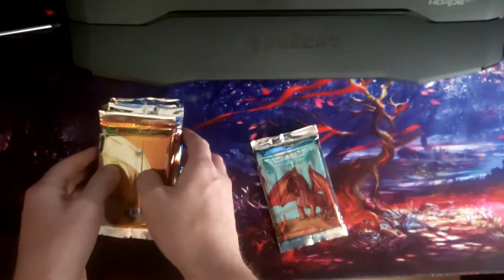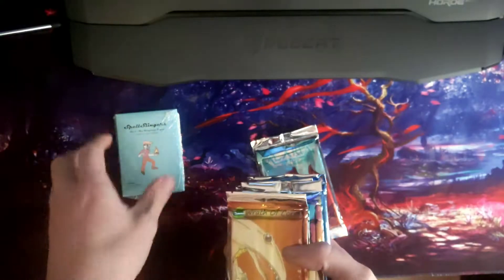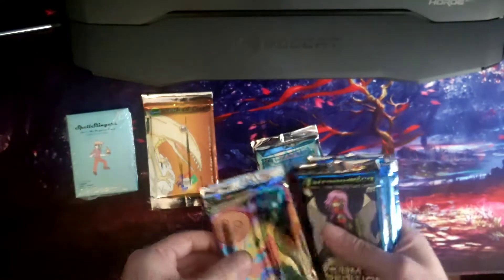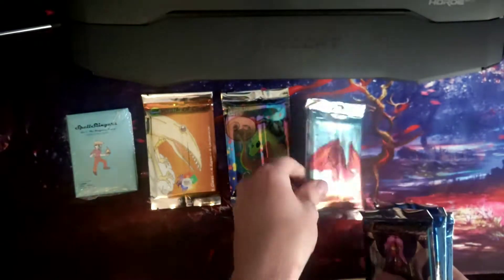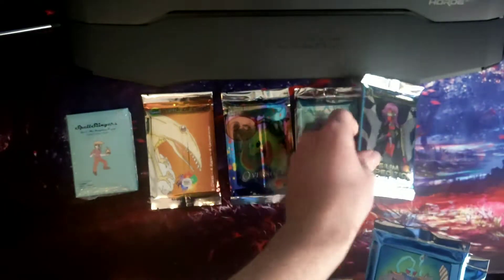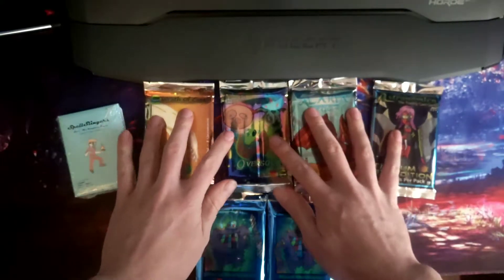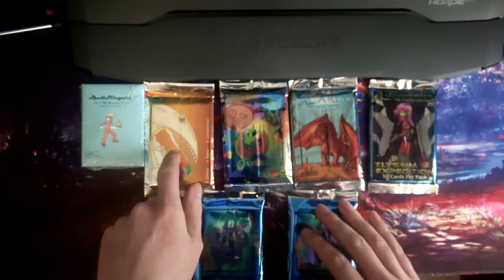So we've got: Spell Slingers, Golden Booster, Oversaw, Hilaria, Astronomica, and two packs of Rune TCG. These are basically all smaller TCG creators on YouTube.